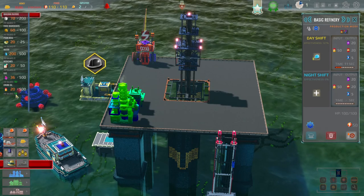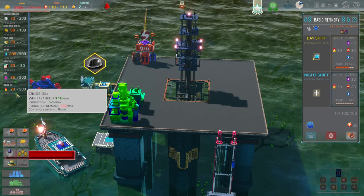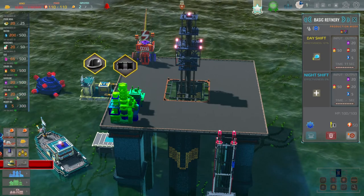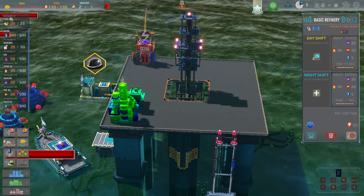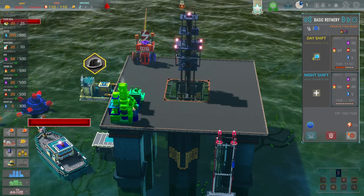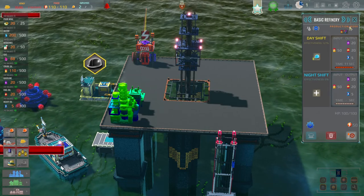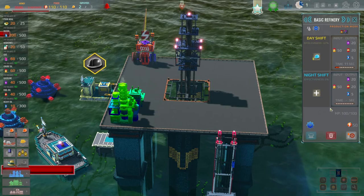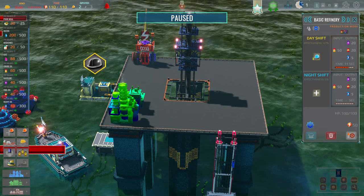You can see here we're getting 20 crude oil - we're going to get 118 over the course of a day. We're also getting gasoline and heavy oil. So all of these things are happening as we go because our drill is drilling and getting these things out, and this is converting into these three things. So all in all, we're getting some resources - that's the important takeaway point from here.